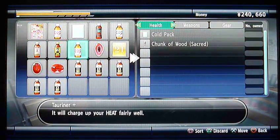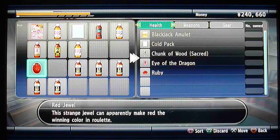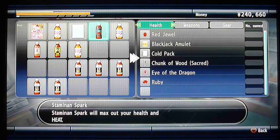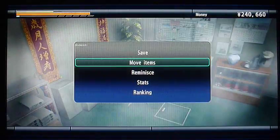I'll put away items I don't need. The Eye of the Dragon, the Black Dragon, the Ruby, and the Red Jewel — those are all unneeded. Also Stamina, Spark, and a Coat Pack. Alright, done.